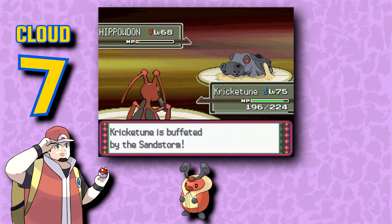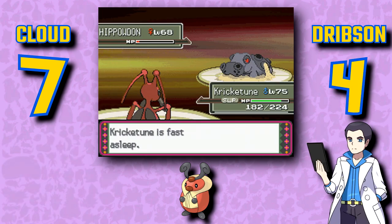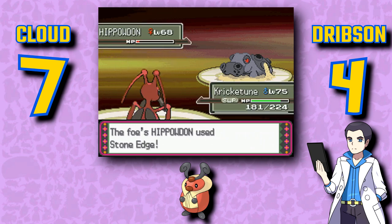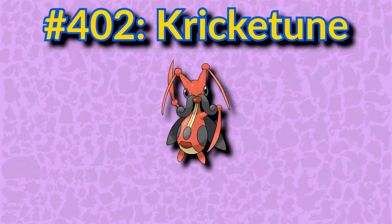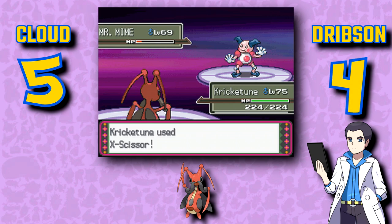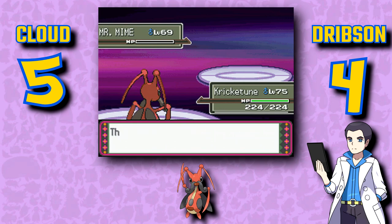A lot of first-stage bug Pokémon really appeal to me, and while Kricketot isn't the best in that regard, I still think it has a ton of charm. The musical conductor design is pretty nice. Kricketune's cry is a certified banger, but the Pokémon itself? A little too goofy for me. Da-da-da-woop — that's really all this Pokémon has going for it, its cry. And I guess its mustache?